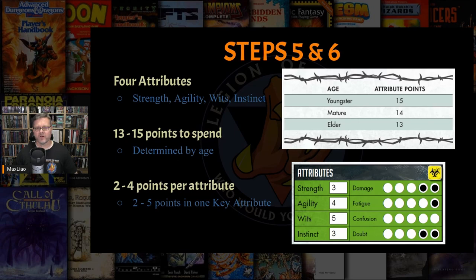You can see the distribution of attributes I chose for Fanny on the right-hand side of the screen. Fanny O5, our squirrel scavenger, has a Strength rating of 3 base dice, an Agility rating of 4 base dice, a Wits rating of 5 base dice, and an Instinct rating of 3 base dice.